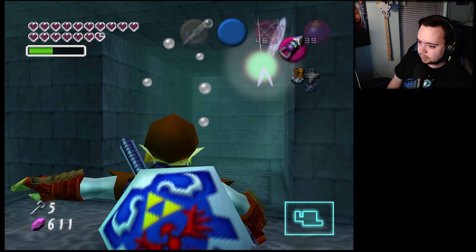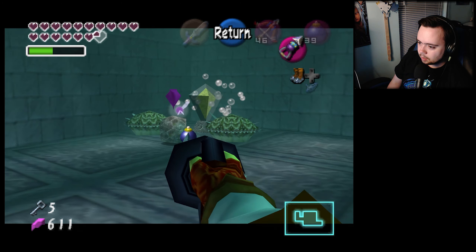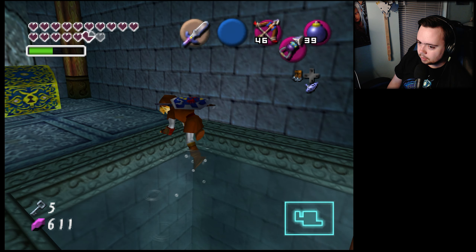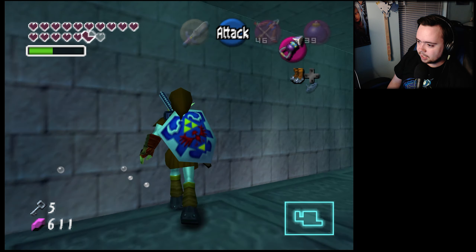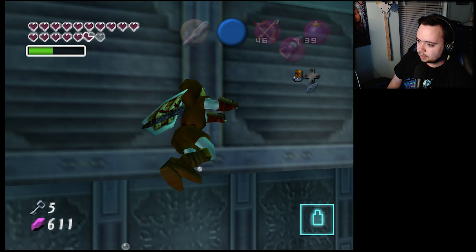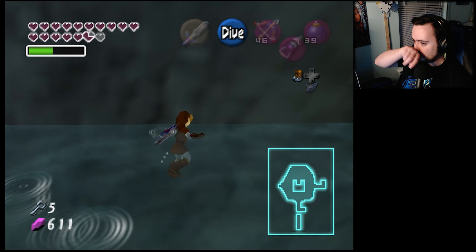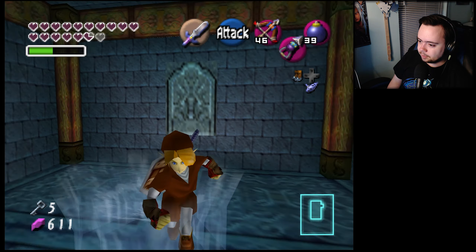Super speed Link for the win! Boss key — wow, so we can fight the boss already. We had a longshot but we're not going yet because we gotta find stuff in here. Blowing through it though. It's warmer today so my allergies are not agreeing with me.